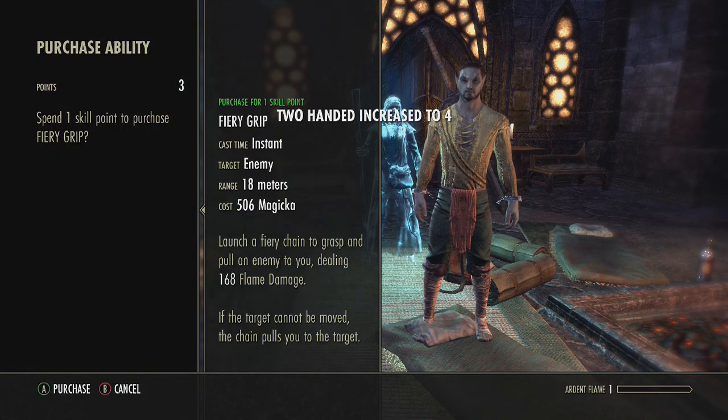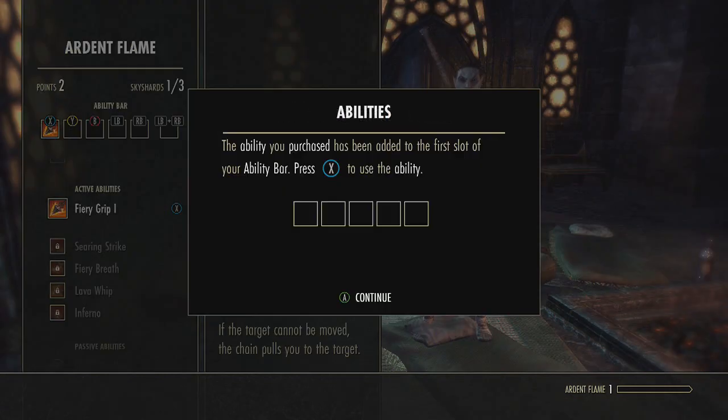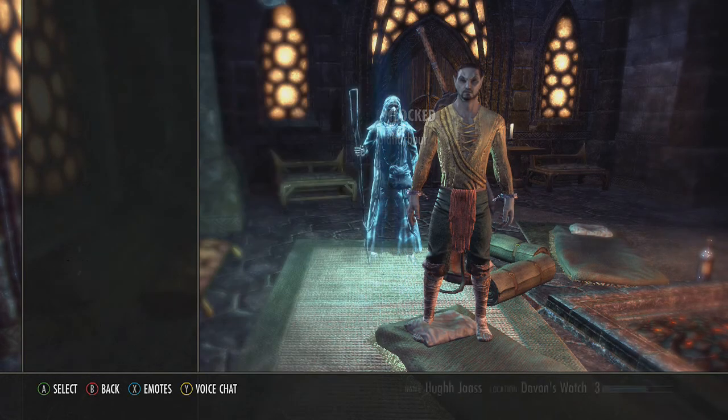Fiery Grip — spend one skill point. The ability has been added to the first slot of your ability bar. Press X to use this ability. Okay.